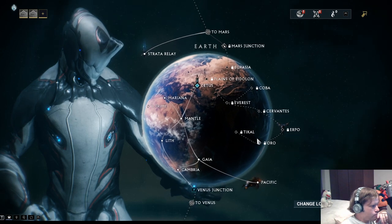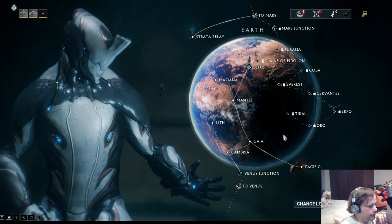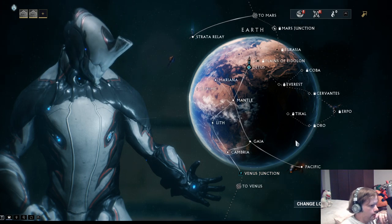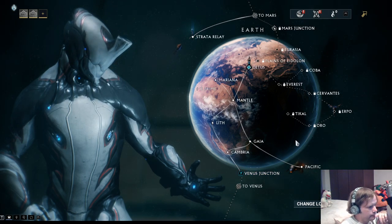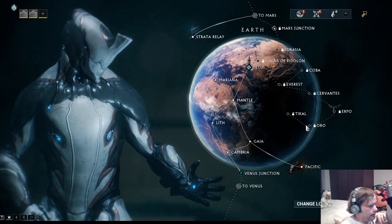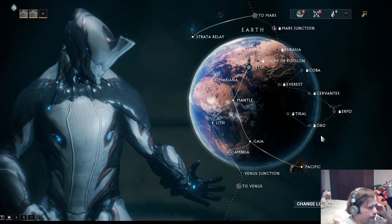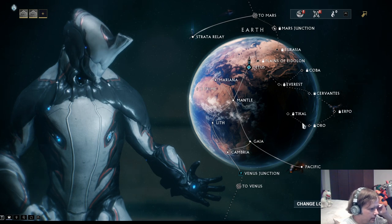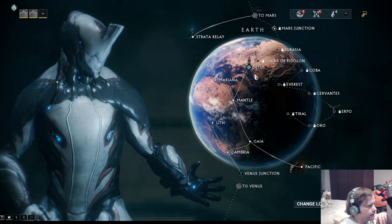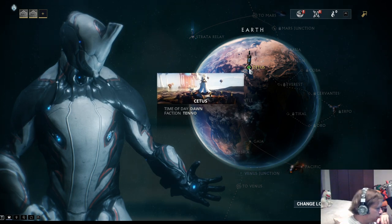Let's play another mission. Looking at the navigation, the only blinking node is the Venus junction or Cetus. Venus junction is not yet possible, and the ones behind Everest — Cervantes, Coba — are locked because of the Plains of Eidolon. So we'll go to Cetus instead.